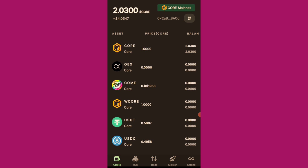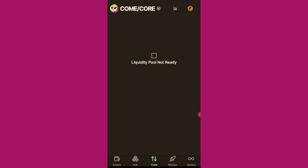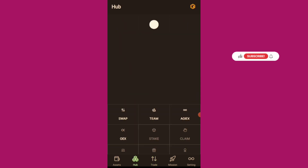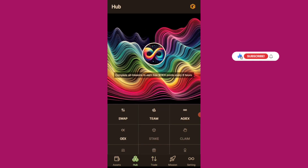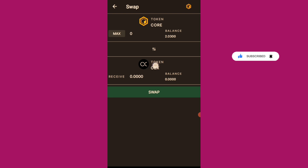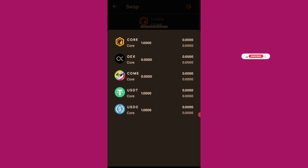Let me go to Trade and select Swap. I want to swap my CORE token to the COM token. I'll select COM and use one CORE for the swap.